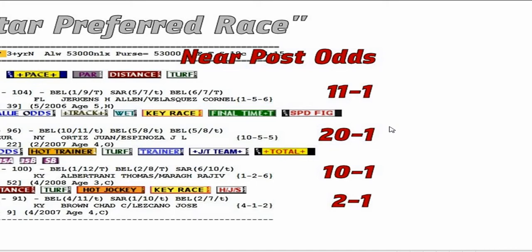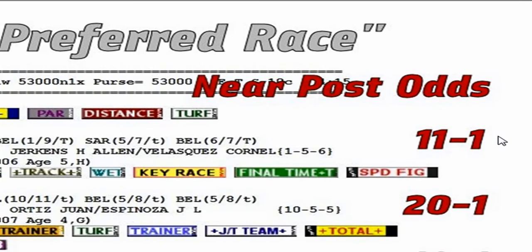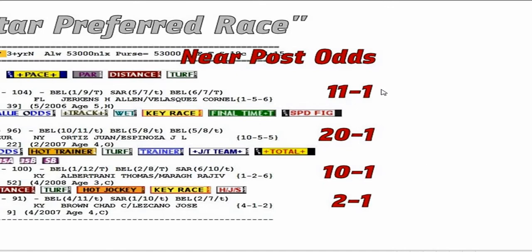Being there lets you see what's actually being offered, which brings me to another topic. As you can see, the 13 did draw into the race and was 11 to 1. I do get the question: what if there's another horse in the race at good odds? Here's the rule of thumb — remember this: you want to go with the highest ranked value odds horse at the highest odds. Always focus on the value odds horse, even if there's another horse in the race at double-digit odds.